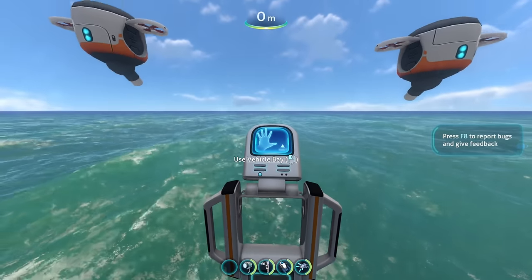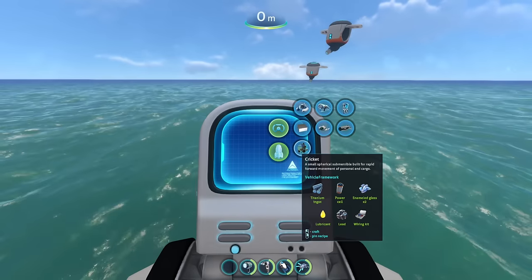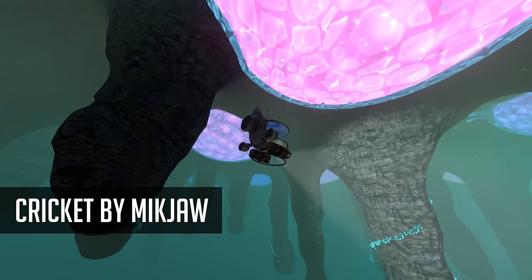We're gonna be looking at three different submarine mods, one of which can actually freaking fly. But first let's start with the Cricket — a small spherical submarine built for rapid forward movement of person and cargo.